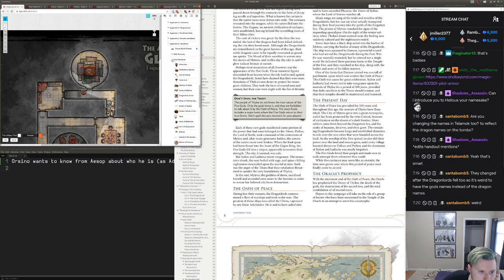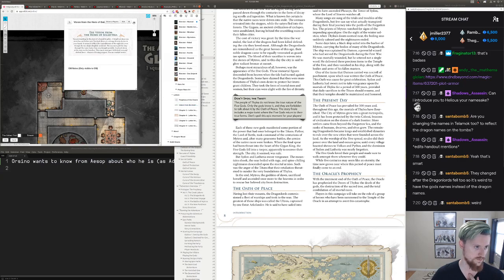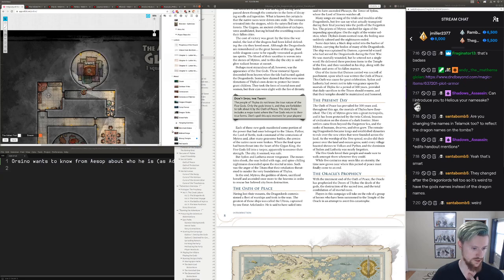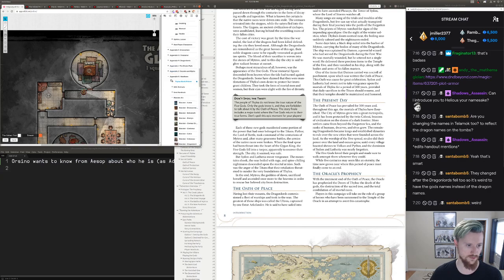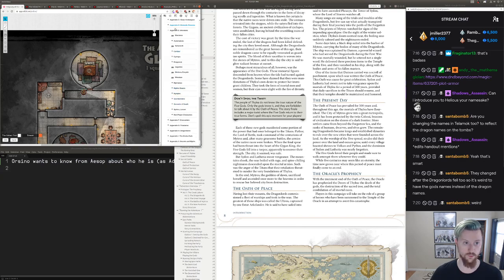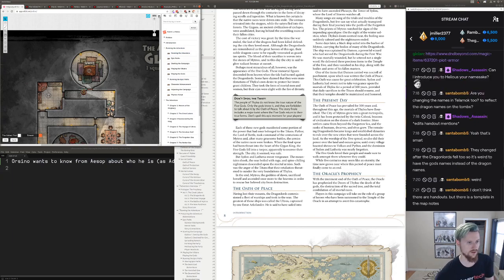Let me see if there's a handout for the necropolis. Going into Great Labors, Necropolis — I don't seem to have a handout. NPC portraits, no. Item handouts, no. Monster art, no. Hero art, no. Letters? Nope. There doesn't seem to be a handout for the crypts, so I don't need to worry about that. I'll just read to them what each crypt says — no big deal. I don't have to edit any handouts.